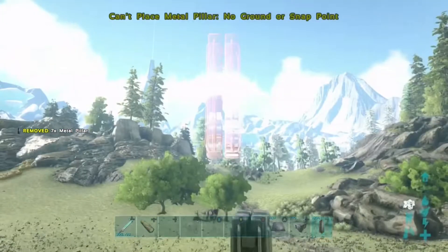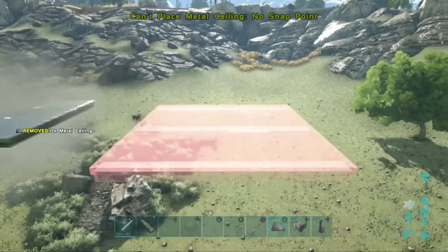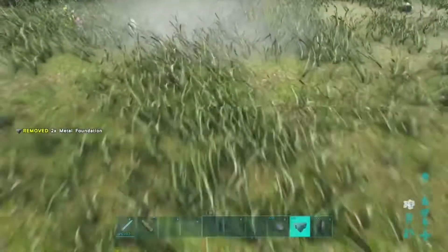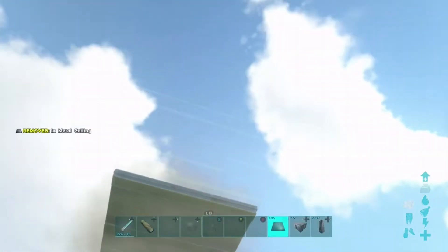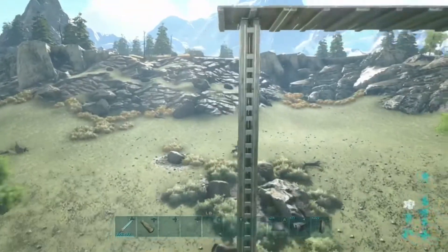If you're worried about that one row of pillars getting destroyed, you can turn it into a turret tower by placing ceilings and metal hatch frames all the way down the pillar so no one can get close. As you can see, where there's no foundation you can't place a ceiling, but if you extend foundations further out at the bottom, you can then extend the ceilings further out as well — at whatever height you want.